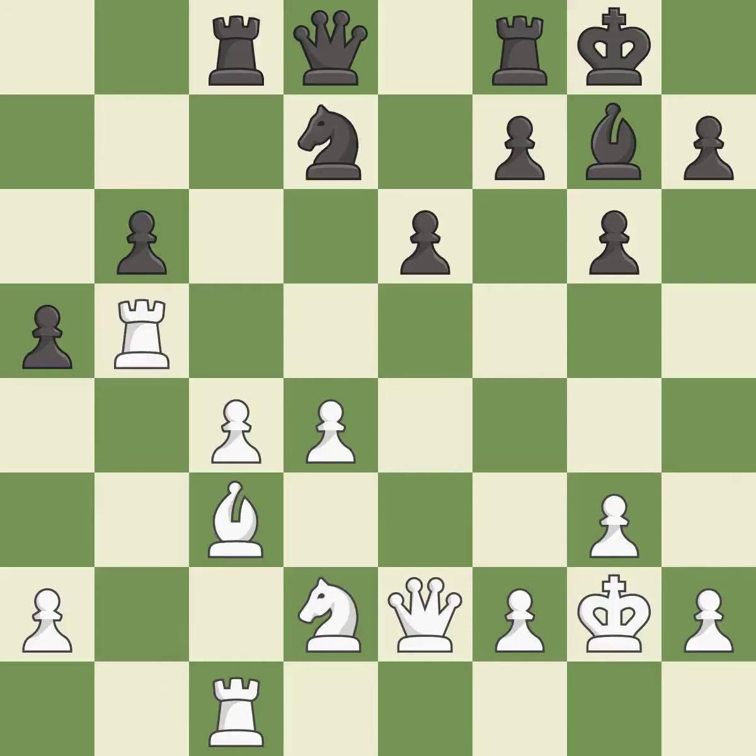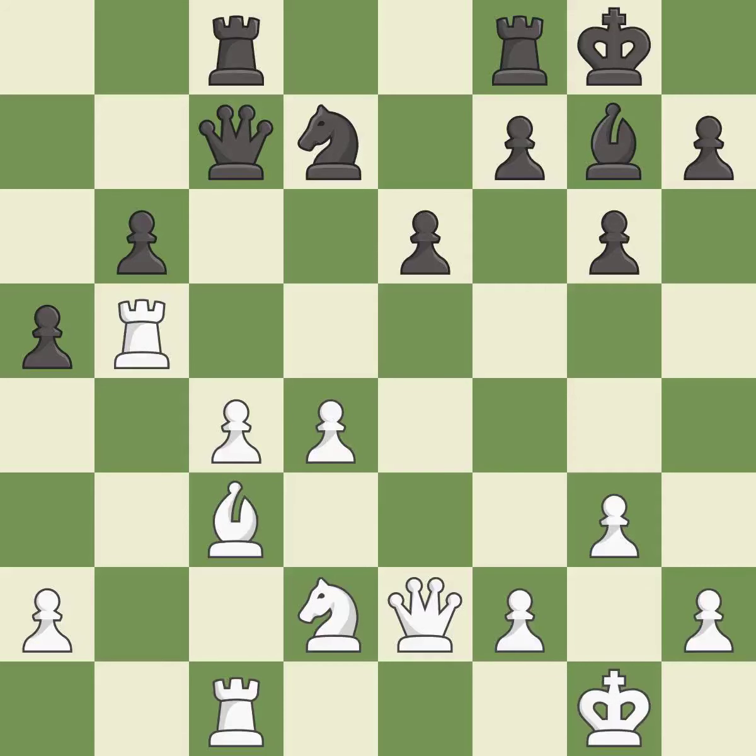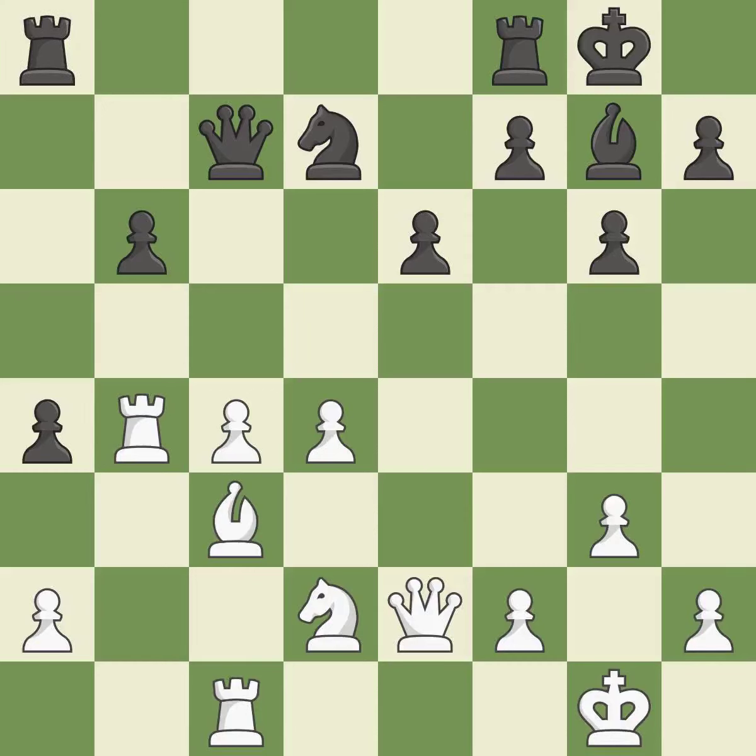A very strong play — it is excellent. This connects the rooks, which helps them coordinate together in the future — it is excellent. Right on target — it is best. Very precise — it is best. This ignores an opportunity to double rooks on a single file — it is an inaccuracy. The game was close to equal, but now white has the advantage. This mobilizes the knight, allowing it to control more of the board — it is best.